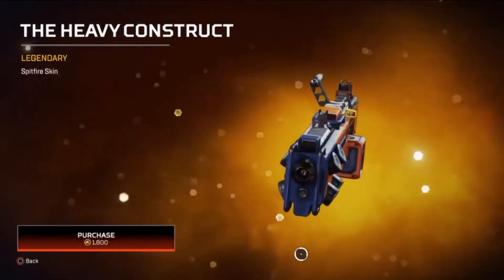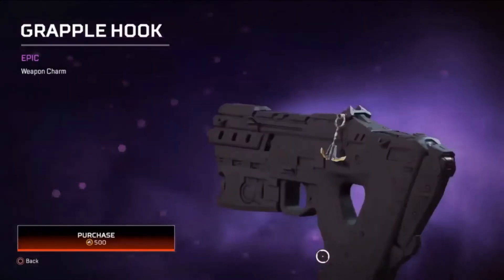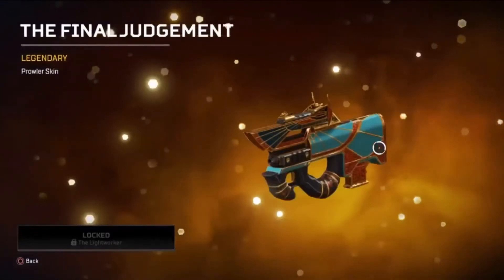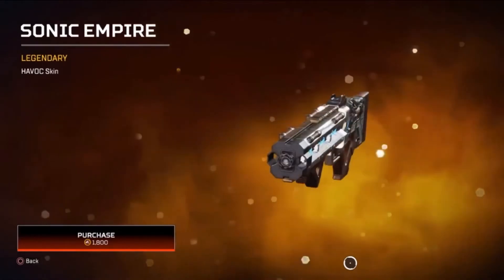Legendary Spitfire skin is 1800 coins. Mad Kit epic weapon charm is 500 coins. Grapple Hook epic weapon charm is 500 coins. The Final Judgment legendary power skin. Sonic Empire legendary Havoc skin is 1800 coins.